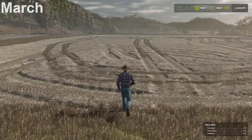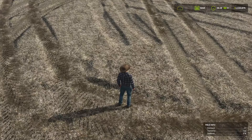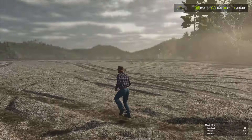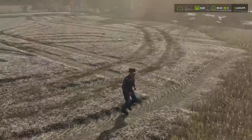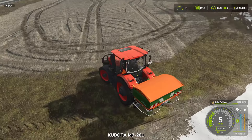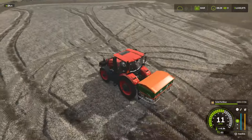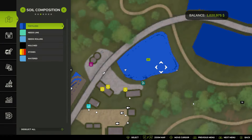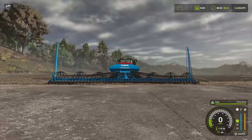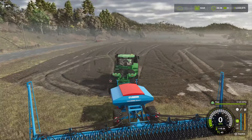We'll be starting off in March, planting our peas in this field here. You can see in the bottom right corner we have zero fertilization — zero everything. It's been freshly limed. So we have a fresh field here in March. We're going to lay down some fertilizer because our seeder does not fertilize. We can see the field is light blue now, indicating one stage of fertilization. Our seeder just plants the peas, so we want to make sure we put down fertilizer first.